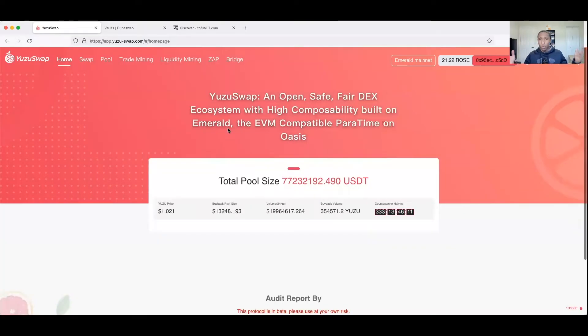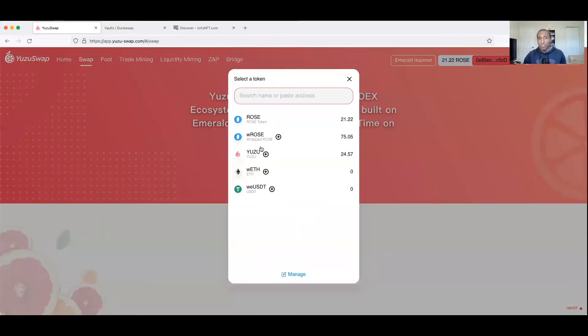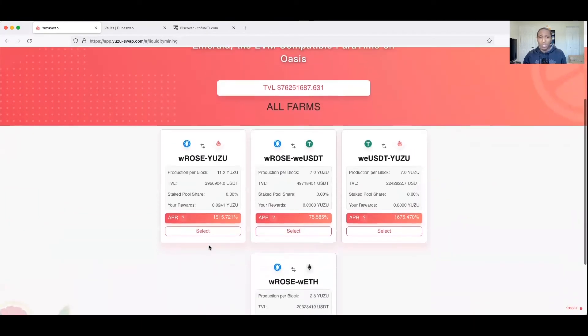Starting with YuzuSwap - I won't spend too much time here since we covered it in the first video. At that time the mainnet DEX hadn't launched yet, it was still in testnet phase, but it's live now. You've got a couple of options for tokens to swap - basically ROSE for YUZU. You can come over here and pool. I'm already pooling a little bit of tokens, earning some YUZU through liquidity mining.